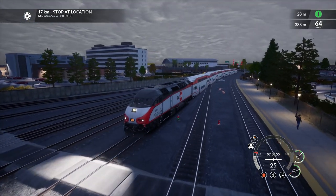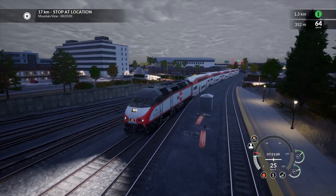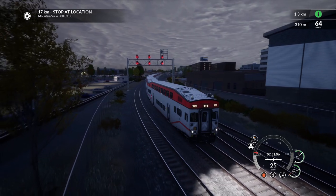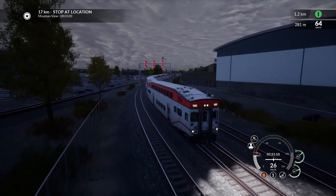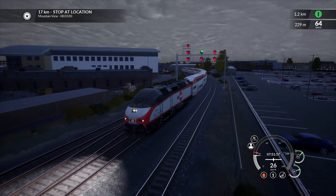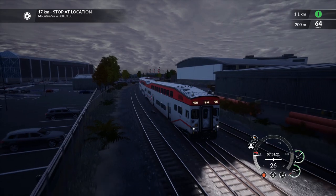These trains travel from San Francisco to San Jose in this direction with the MP36-PH-3C in front, and then on the return trip we're in this cab car. In the sim, that's the only way you can make the trip — there's no way to go from San Jose to San Francisco using this end of the train. They can't turn around in real life; they can't turn around in the sim.